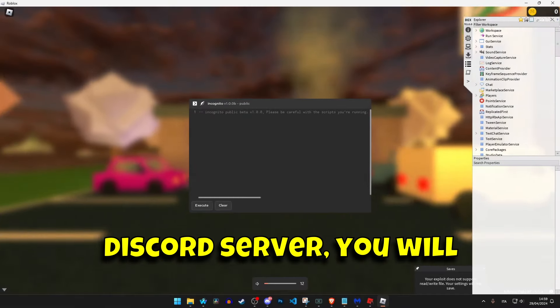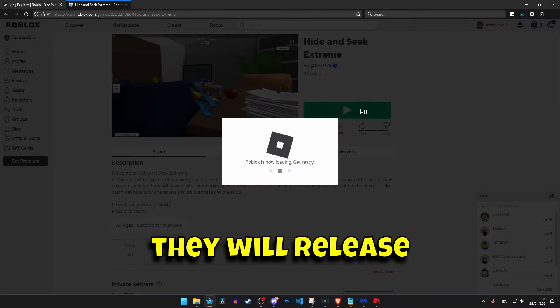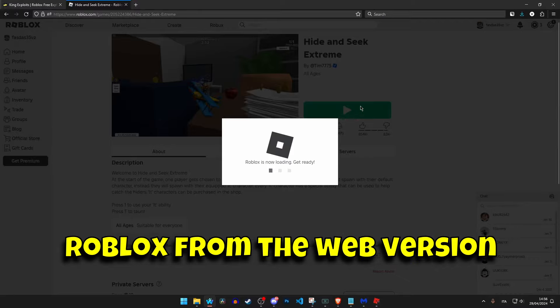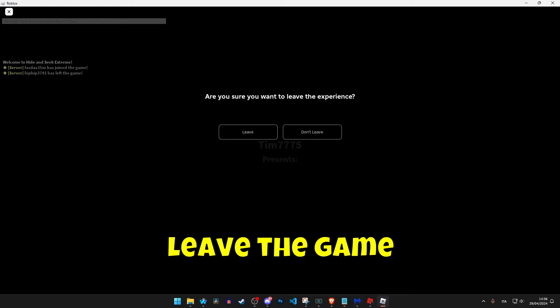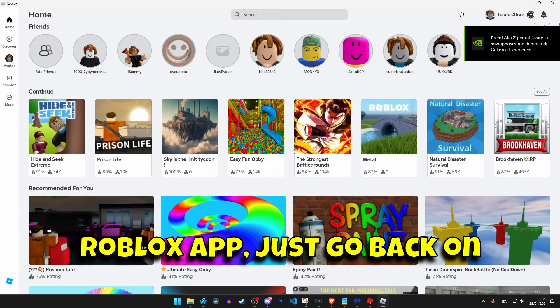Remember to join their Discord server — you will find it in the partners channel on my Discord server, so you will always be updated on the newer versions that they will release. Now I'm gonna show you how to inject it. Basically you have to open Roblox from the web version, open any game, and then just press exit and leave the game so the Roblox app will appear. Now that you are on the Roblox app, just go back to your desktop and open the exploit.